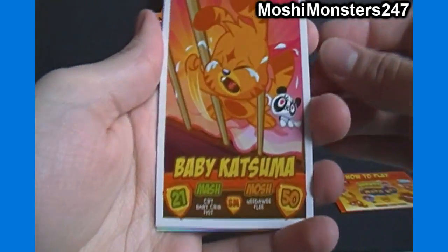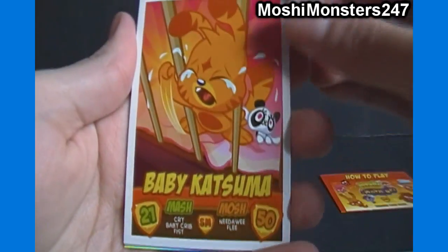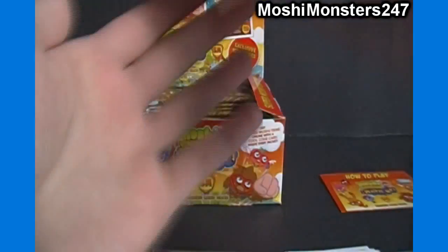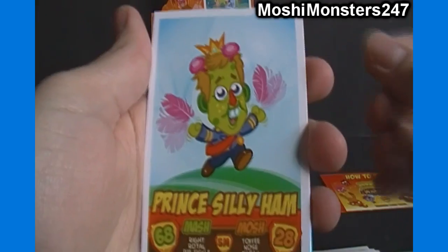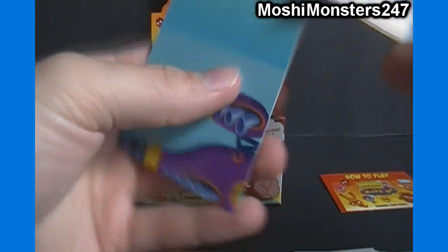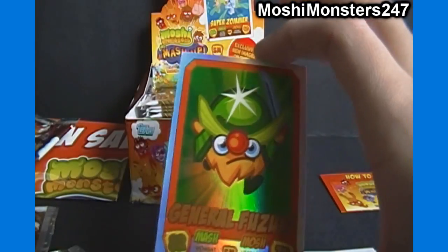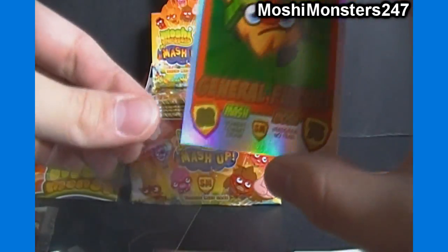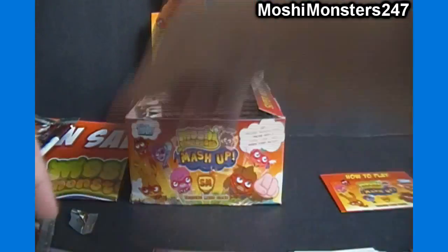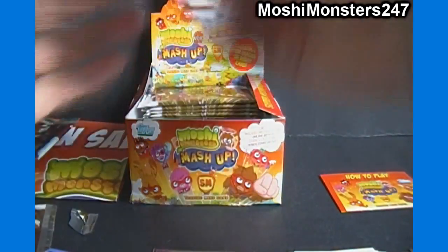We got Baby Katsuma — looks like he's got a little plush there. Angel. McNulty. Prince Silly Ham. There's a rainbow foil — General Fizuki. And our code card. I think every card in that pack I had to flip over. Not a fan of that packing, but hopefully it's not like that in every pack — hopefully that was an exception and not the rule.